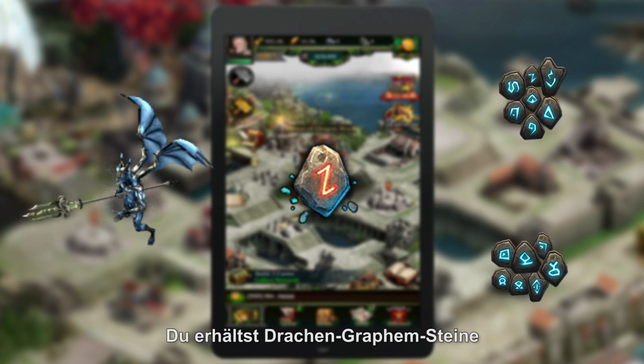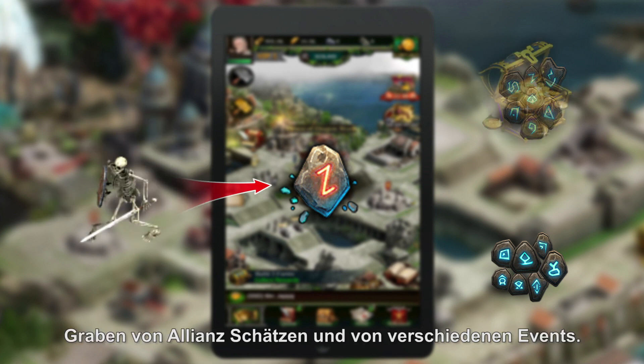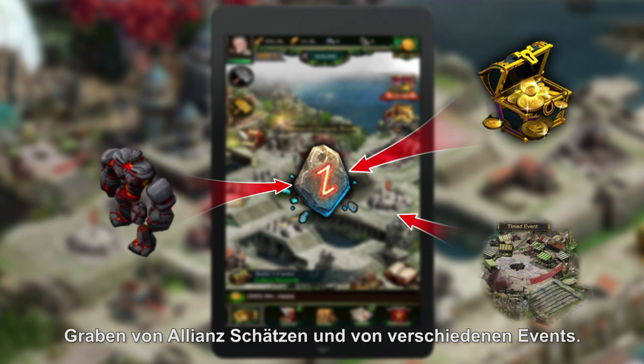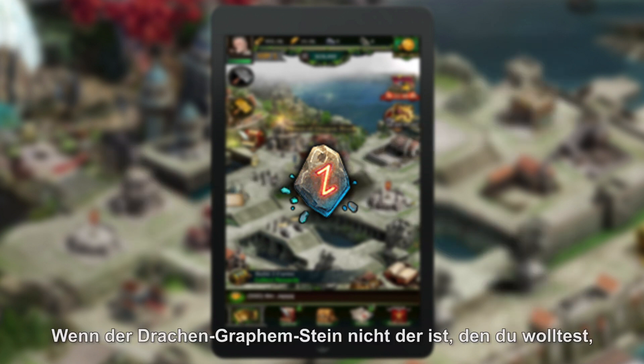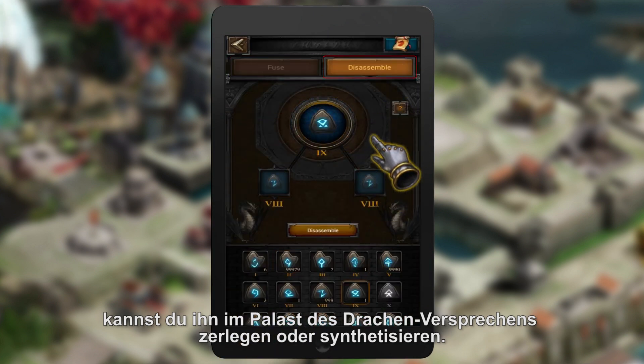You can obtain Dragon Grapheme Stones by killing monsters higher than level 14, digging Alliance treasure, and participating in some events. If the Dragon Grapheme Stone you get is not the one you want, you are able to synthesize or dissemble them in the Palace of Dragon Words.